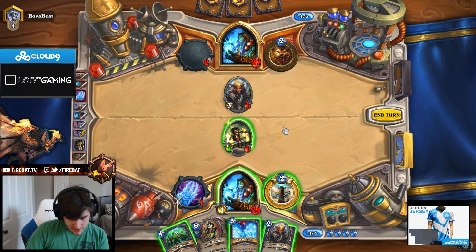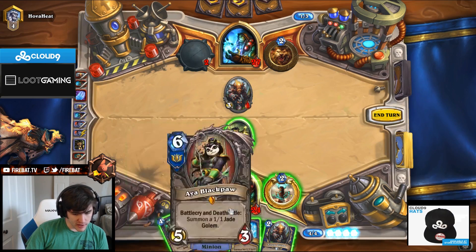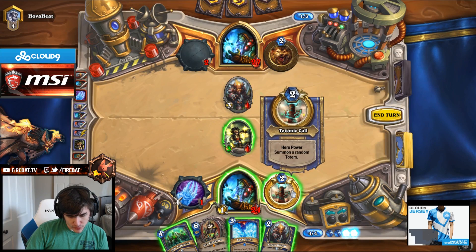I want to play Aya on 6. So if I have Feral Spirits, then next turn I can't Jade Lightning. So if I can't Jade Lightning, then I have to Totem Golem. And if I Totem Golem, I'm overloaded on 6. So we should play Totem Golem, then we can Jade Lightning into Aya.